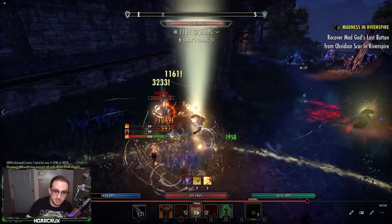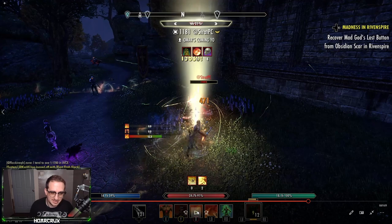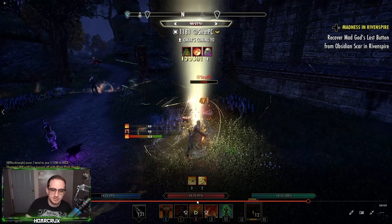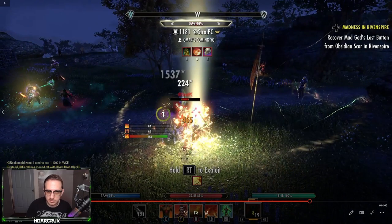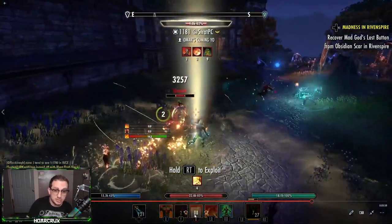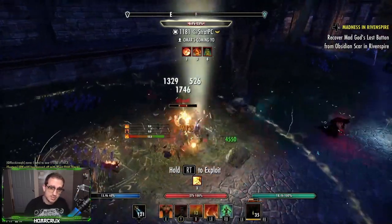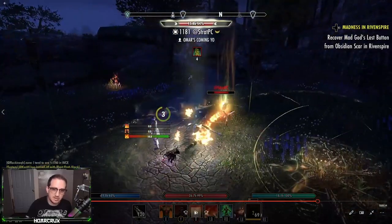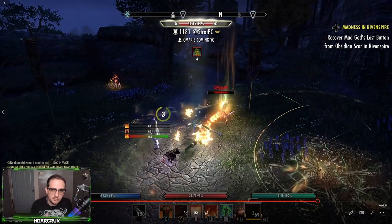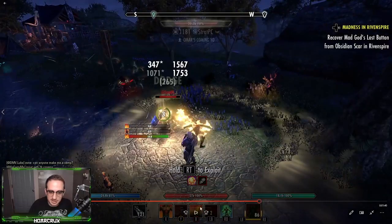Corrosive came off cooldown at almost the exact perfect time. If you can keep a magplar or stambar low on health like this, their spells cost so much. Because he's on a stamina one-bar build, he should not have a burst heal — he'll be forced to rely on healing-over-time effects and blocking. Knowing that Strat doesn't have a burst heal means when he gets low on health I need to pressure him as much as humanly possible, and that's exactly what I do here.